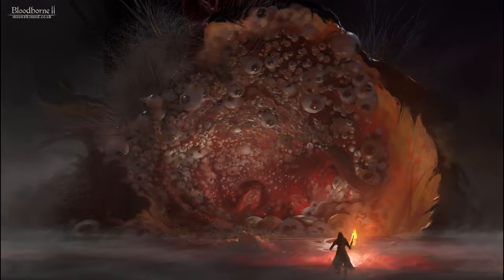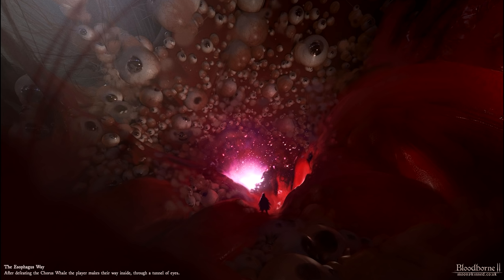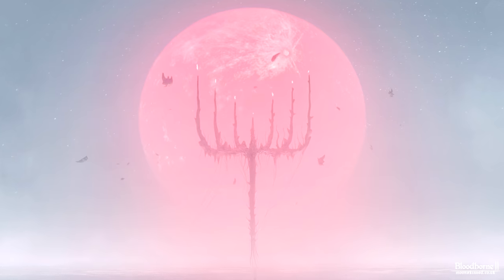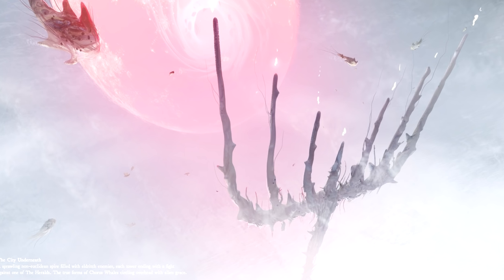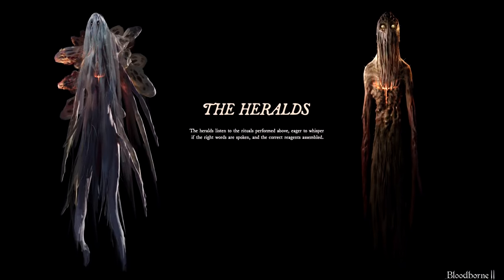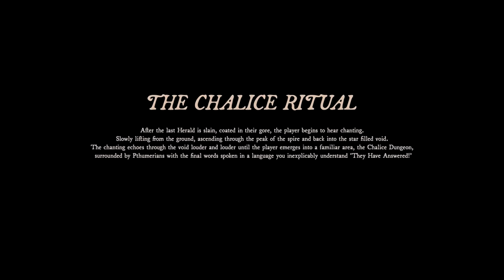Once the chorus whale is defeated, the player makes their way inside, witnessed by a tunnel of a thousand eyes. The eyes coalesce into a sea of stars and galaxies, eventually leading to the final area — the city underneath. Here, the true forms of the chorus whales float overhead with an alien grace, circling a spire suggestive of the deep sea rune, where each tower ends with a fight against the heralds, who listen to the rituals being performed above. After the last one is slain, you are transported to a chalice dungeon, surrounded by Tumerians, who speak to you in a language you inexplicably understand. They have answered.